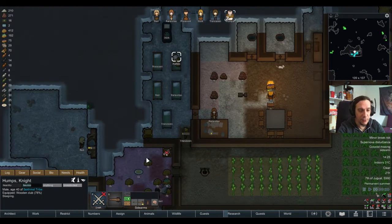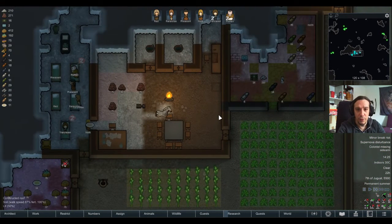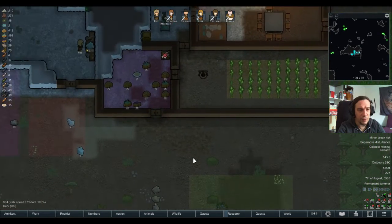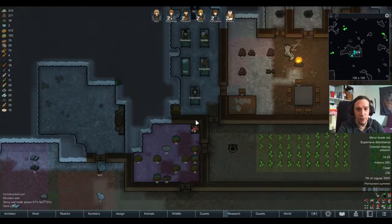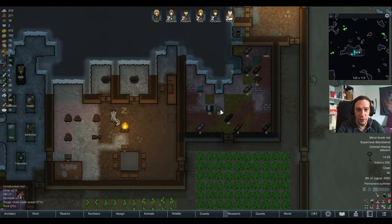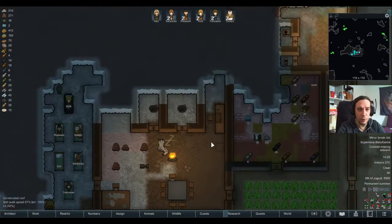Humps is lacking a sidearm. Brawler will be unhappy. What happened to the knife I crafted? Did I sell it off? There should be a knife somewhere. My plan would be giving him two melee weapons to get that 'colonist missing sidearm' warning away, but I don't know where that knife went. I must have sold it with the caravan and didn't notice. I'm just going to craft another one.